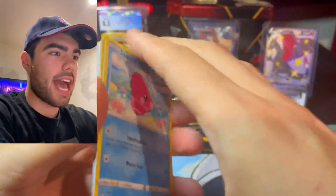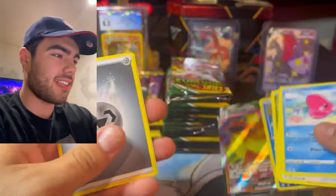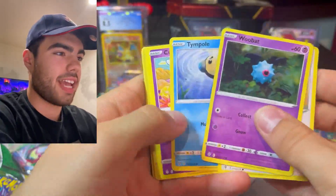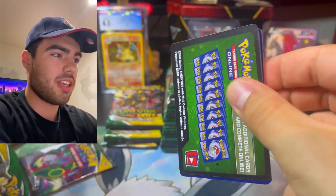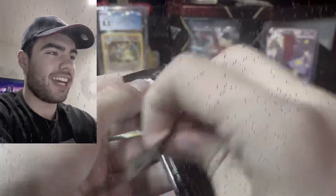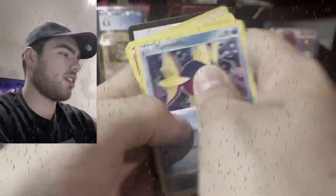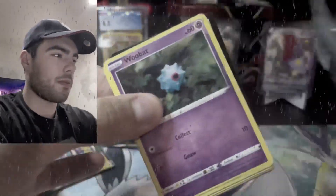Oh my god, here we go — our first actual pull of the video. Lotat and Flareon VMAX. Not bad at all, guys. Not bad at all. If we don't pull the Rayquaza, Umbreon, anything like that, it's going to be a little sad. Green code card after green code card — Evolving Skies has been awful for me. Scraggy, Zinnia's Resolve, Stoutland. Nothing so far at all. We pulled that Flareon VMAX — that was alright, but I expected a little more from like 10 packs.